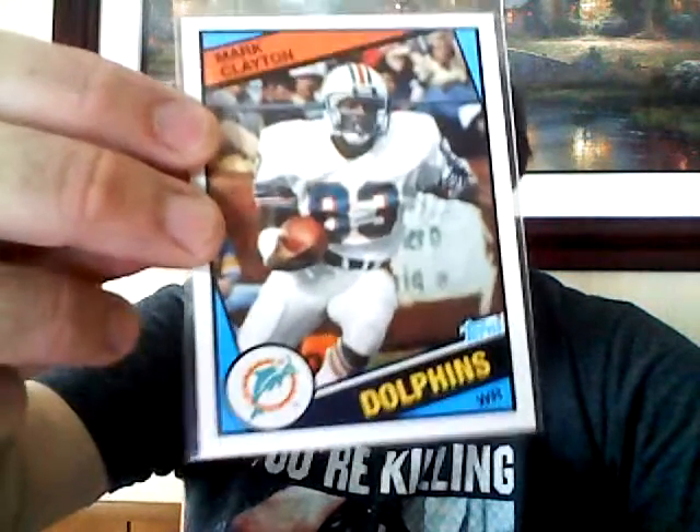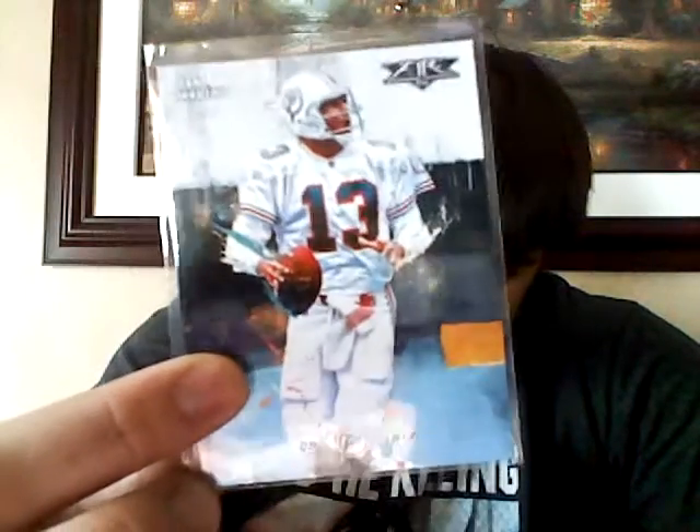He's looked pretty decent so far. Draft Picks refractor Tannehill - another one out of Draft Picks Tannehill. Nice. Jay Ajayi. Davante Parker rookies. Ajayi mini. Ooh, nice little throwback reprint - Mark Clayton '84 throwback right there. And then another one from Fire, this one's different though - nice Marino. I like the look of Fire.